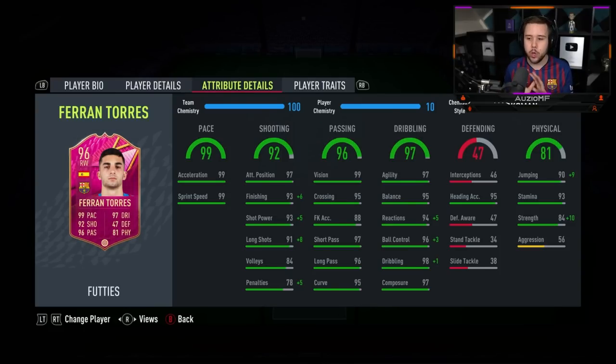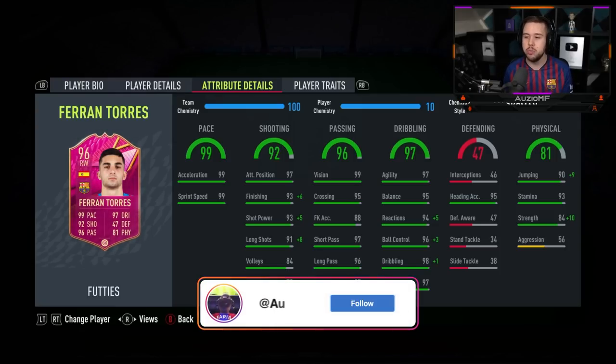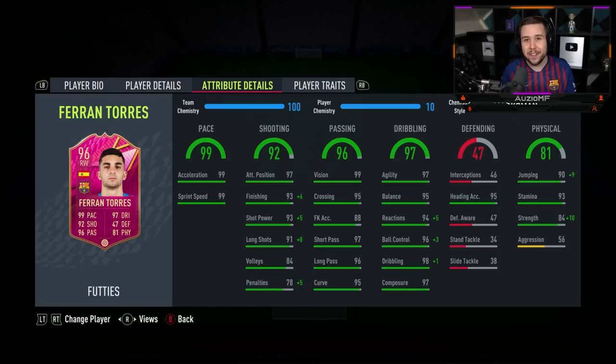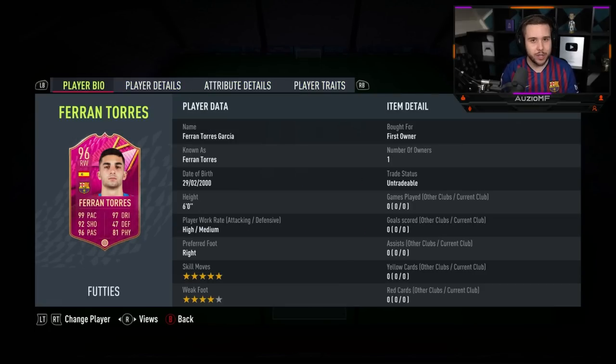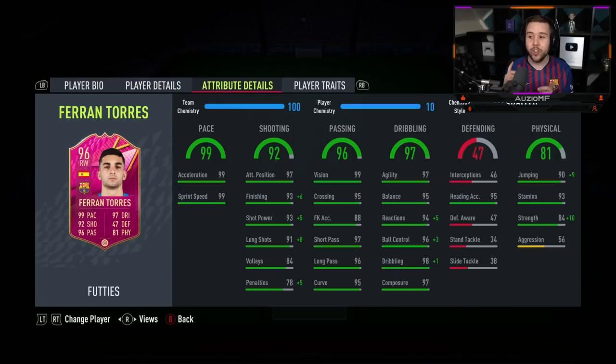The passing ability looks beautiful. The dribbling ability looks amazing as well, and keep in mind he now has 5 star skill moves. His physicals look so good: 99 jumping, 95 heading accuracy. He hasn't got the power header trait, but he is a 6 foot player, which means he's going to give you a really nice heading ability. He has got 93 stamina as well, with 94 strength and 56 aggression. The aggression is a little bit low, but that 94 strength looks amazing.